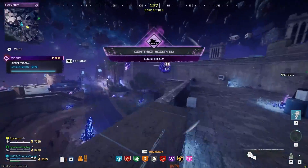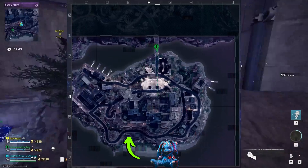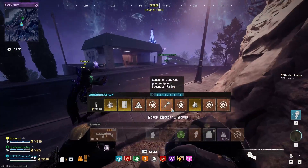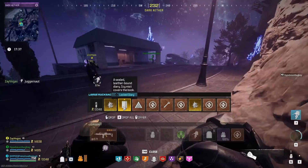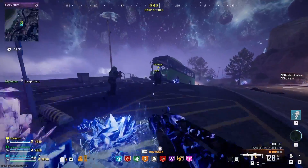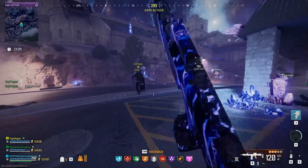Now we're on to our last and final contract for the zone, which is going to be an outlast contract. This is going to be located on the back left side of the castle. You will see a bus down below by a little building on one of the main roads. Go to the front of the bus and you'll see MrPeaks hanging out on the dash of the bus. Accept this and this is your final contract.